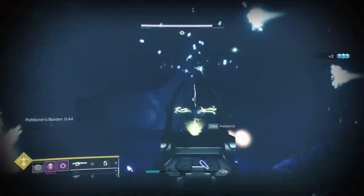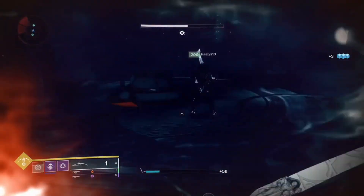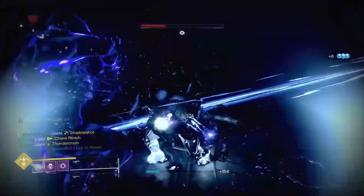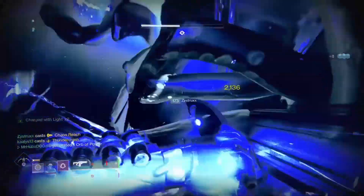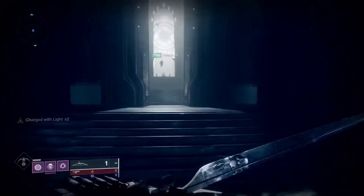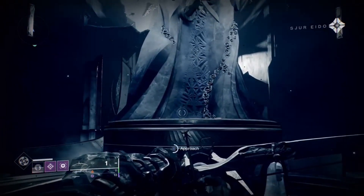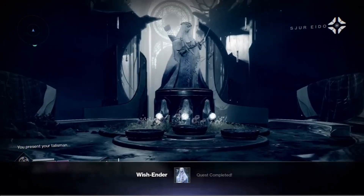Your goal is to defeat all four Wizards then dunk all four orbs in the nearest totem to begin the damage phase for the boss. I recommend popping your supers and using heavy DPS weapons. If you do not single-phase this boss, rinse and repeat until you defeat Vorgeth. Once you do, you will make your way out of the room where you will finally find the statue to present your Broken Awoken Talisman to. You will not need to progress any further in this dungeon at this point.